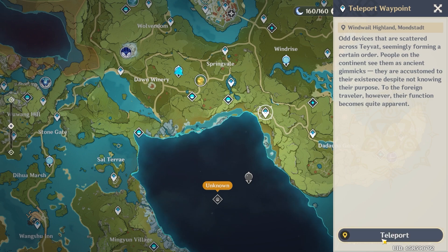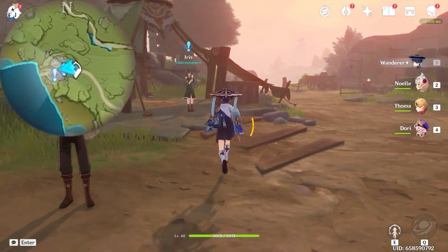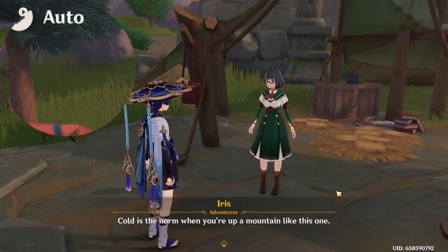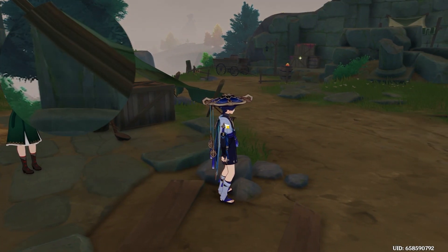First, let's teleport to this waypoint. Here you will find an NPC called Iris, so interact with her to receive the quest. After that, you will get this world quest 'In the Mountains'.